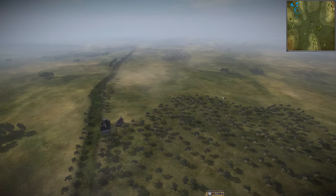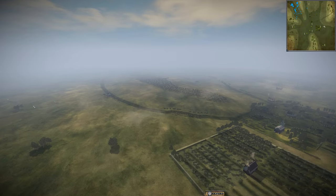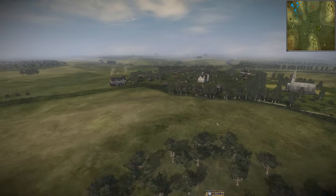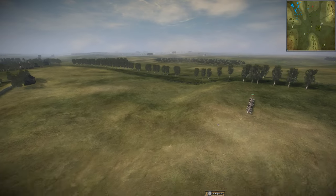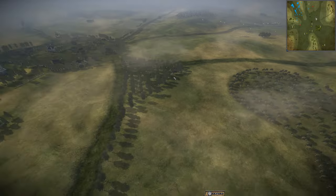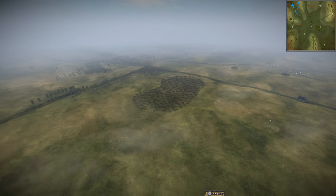Choose a side and go all-out attacking it. Since you start together, try to isolate Russia — it'll take time for Brunswick and Spain to come up. Austria might not be the best choice because they have the elevated position and your charges will be broken up by the town. Russia does have some elevation but they'll move up into the town and take the forested area, so I'd probably go after Russia on this side.